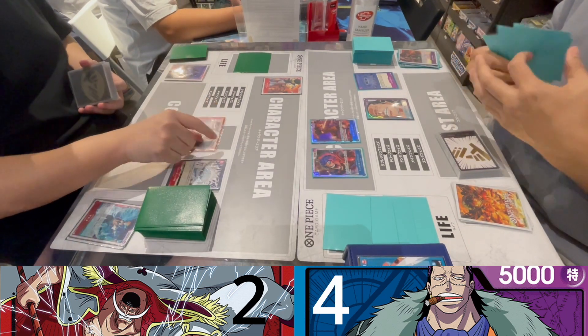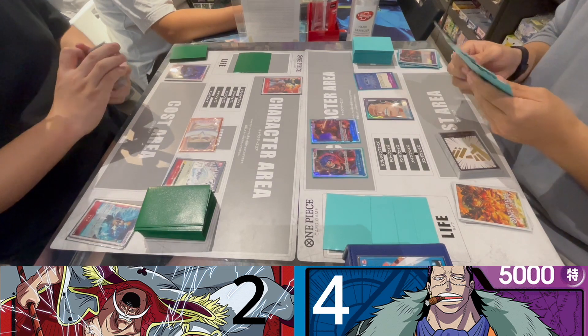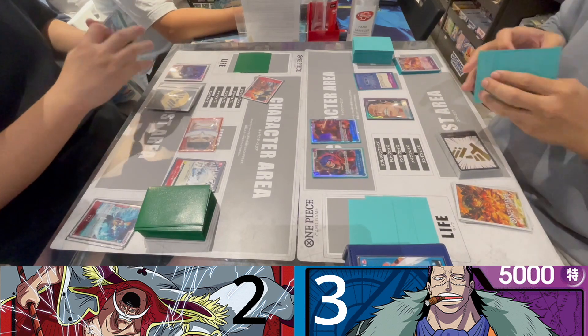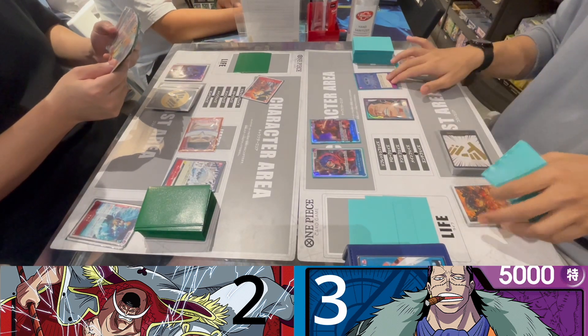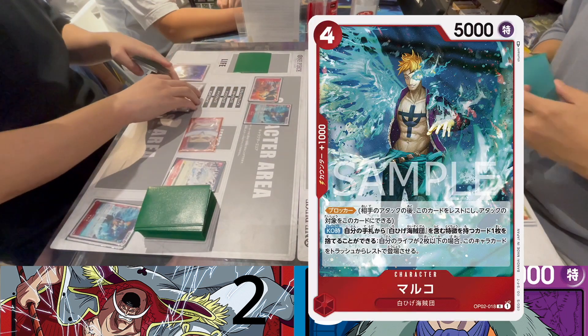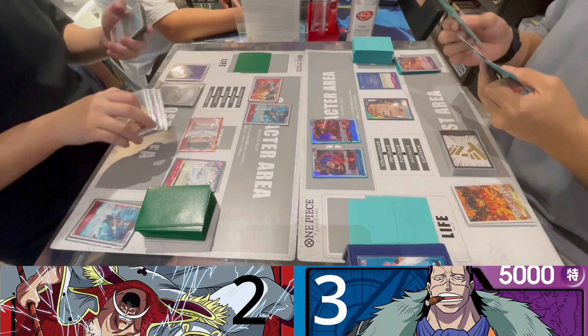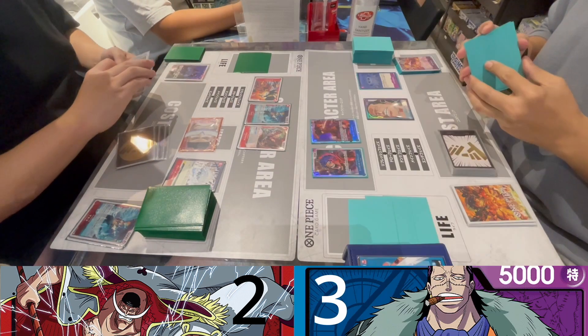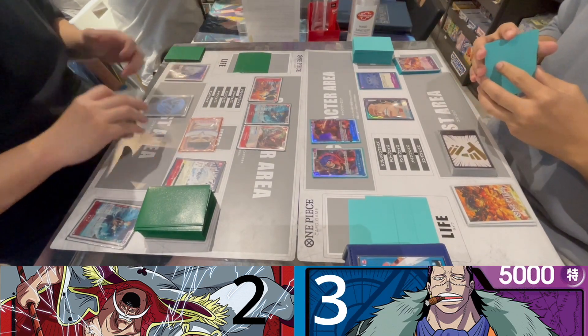Whitebeard attacks my leader with 6,000 and I blocked it with CD-chan. He plays Marco for four Dons, and a Batoru Mill. With that he passed his turn, adding another life back to his hand. Now he's at one life while I'm at three.